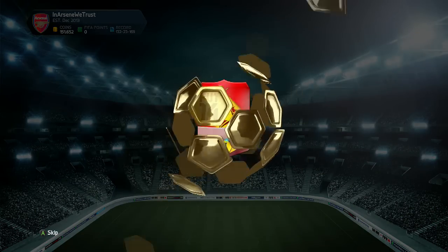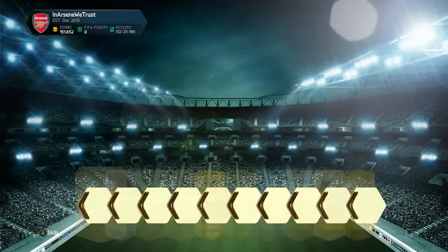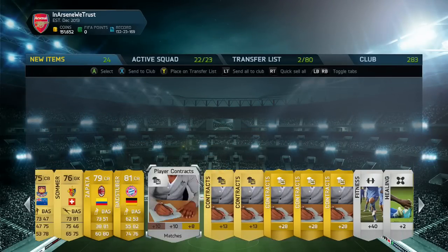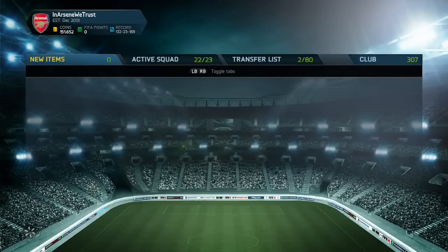Who are we going to get this time? I do love these red packs, they do look pretty impressive. We get ourselves Brad Stuber and we get ourselves Christian Zapata. These packs are not very good — loads of contracts though, but nothing interesting.